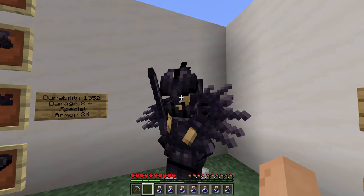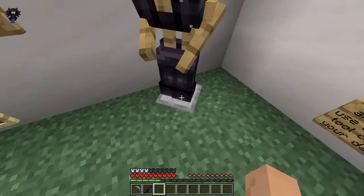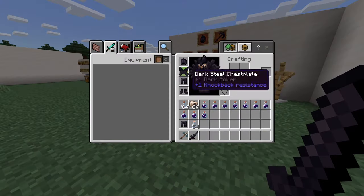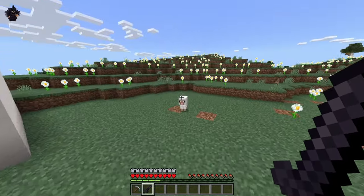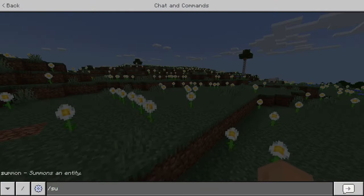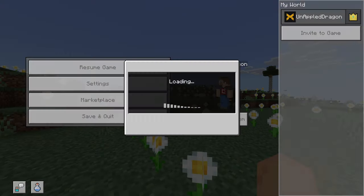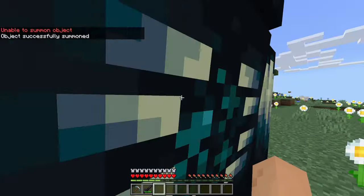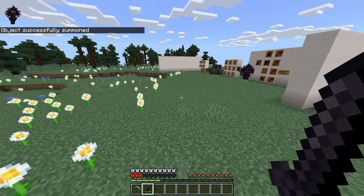Let's try putting on each piece and holding the dark steel sword — I should just be able to one-shot everything. Baby sheep, you're dead. Let's summon a warden. Oh, it's also peaceful. As you can see though, the warden still hits like a tank.